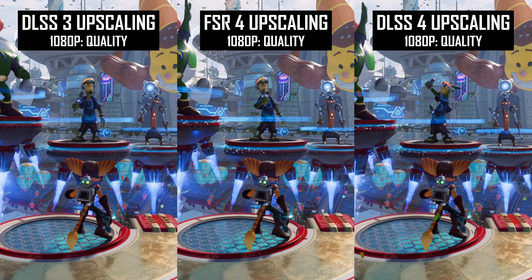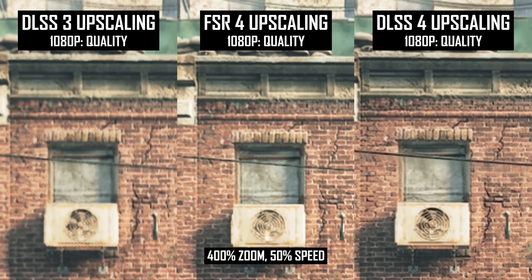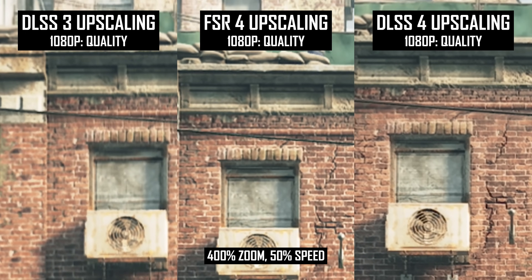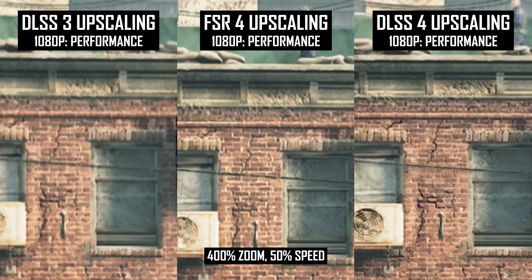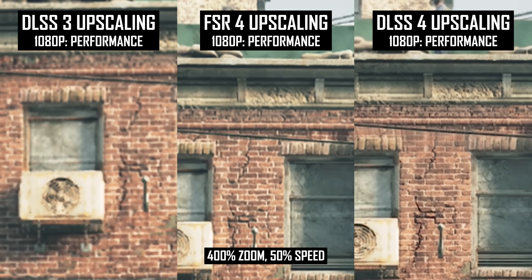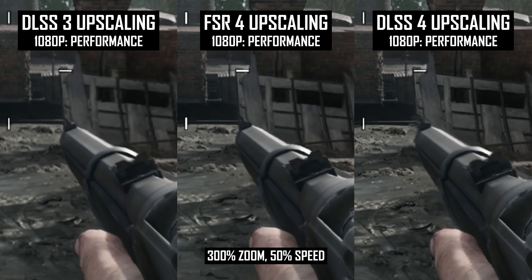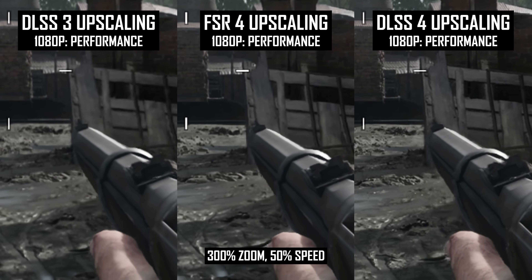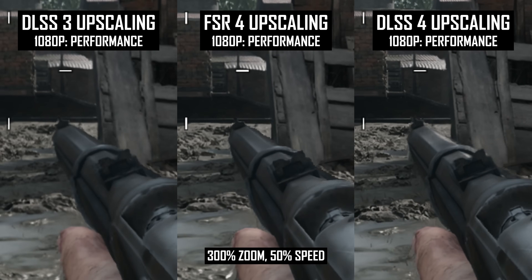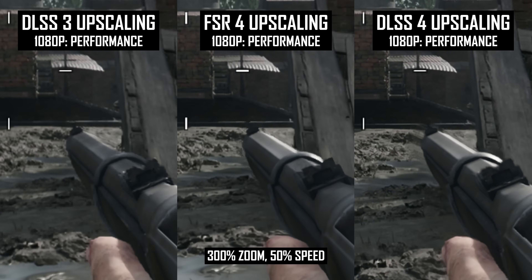Disocclusion artifacts tend to get worse at lower modes like the performance mode. Here are the blur trails as a wire passes over some bricks using the quality mode, and here's the same artifact using the performance mode. The lower render resolution results in more noticeable blur trails, and this is why it's hard to recommend the DLSS4 performance mode at 1080p — these artifacts can be really noticeable in this configuration, much more so than using the same mode at 4K.